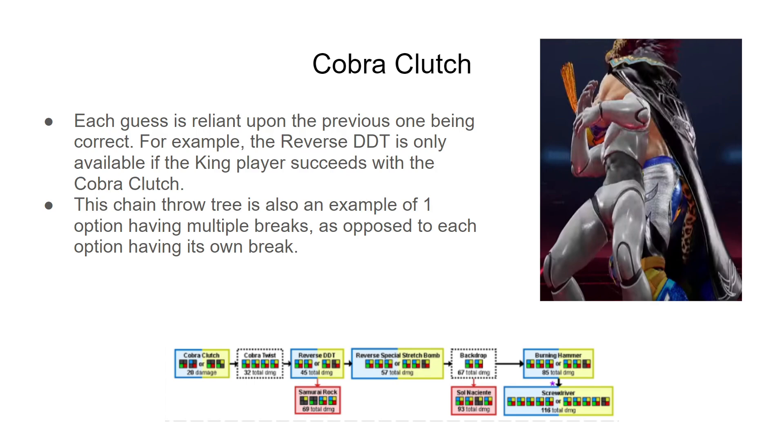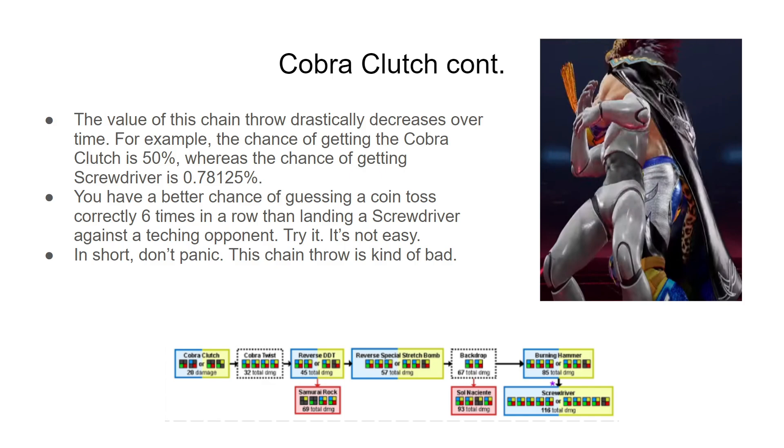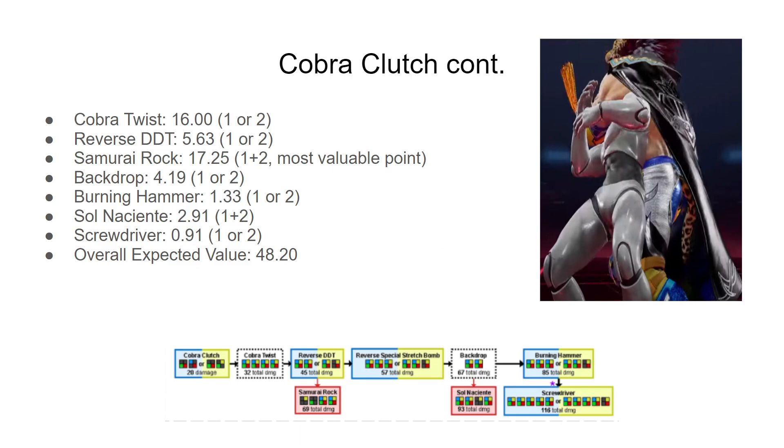The Cobra Clutch is a different type, where instead you have individual guesses. Each break can either be a 1 break or a 2 break, and there are certain points where King can decide to cash out by pressing 1+2 and end the throw early. Each guess is reliant upon the previous one being correct. The reverse CDT, for example, is only available if the King player succeeds with the Cobra Clutch. The value of this chain throw drastically decreases over time — the chance of getting the Cobra Clutch is 50%, whereas the chance of getting the Screwdriver, which is 116% total damage, is just 0.78125%. You have a better chance of guessing a coin toss correctly six times in a row than landing a Screwdriver against a teching opponent. In short, when you get hit with this chain throw, don't panic — this chain throw is kind of bad. The overall expected value is 48.20.